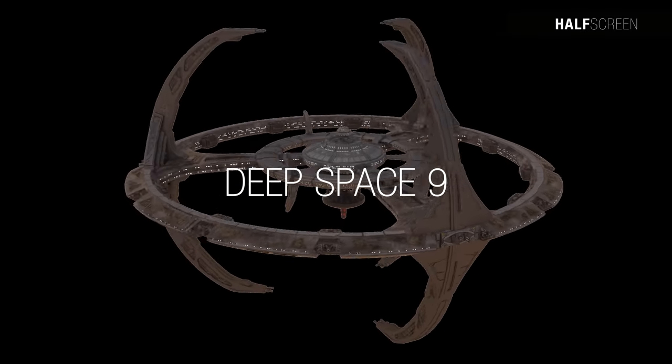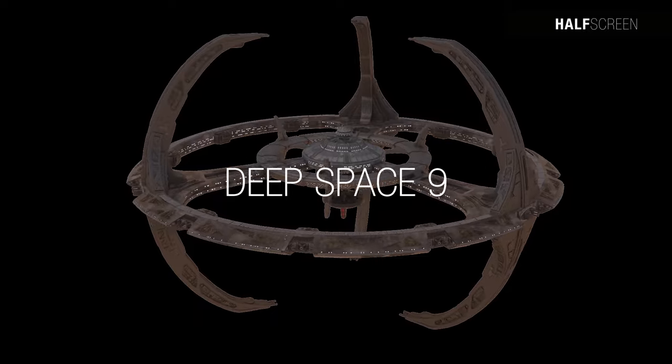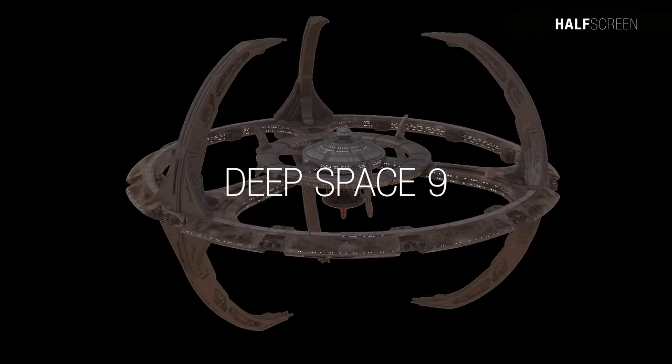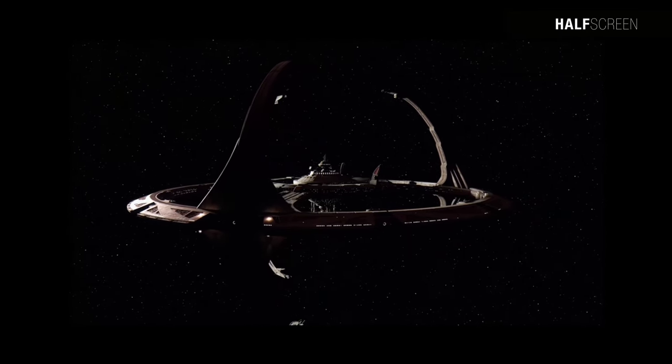Set in the 24th century when Earth is part of a United Federation of Planets, the narrative is centered on the eponymous space station Deep Space 9, located adjacent to a wormhole connecting Federation territory to the Gamma Quadrant on the far side of the Milky Way Galaxy.